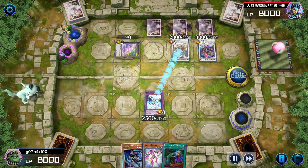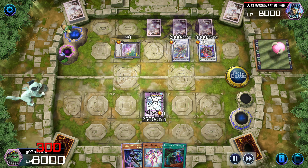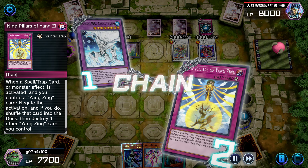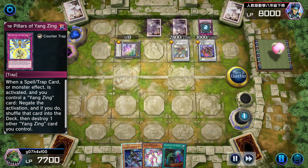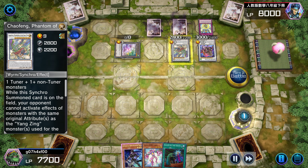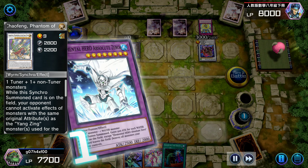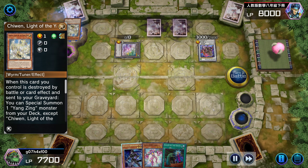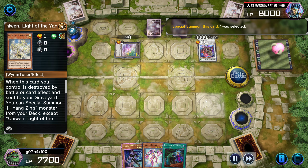So I'm gonna go straight into battle phase. I'm gonna attack and crash Absolute Zero, which will cause Absolute Zero to trigger. And then he has to use Nine Pillars of the Yang Zing, which was what I was expecting. So his board will not get cleared.